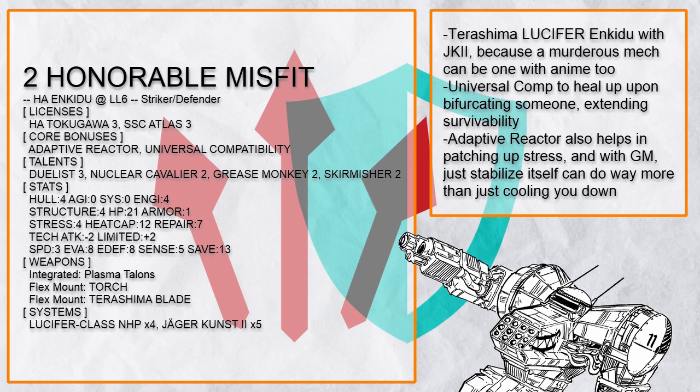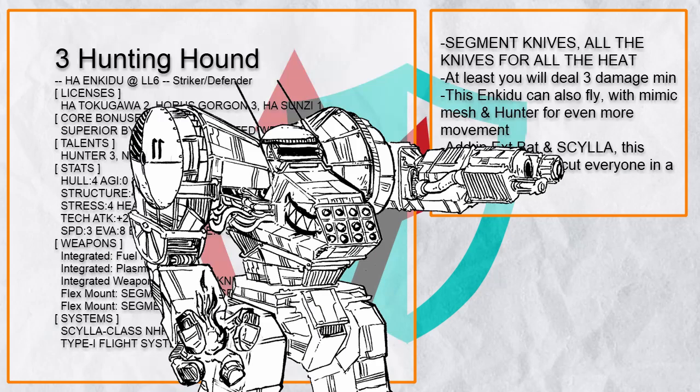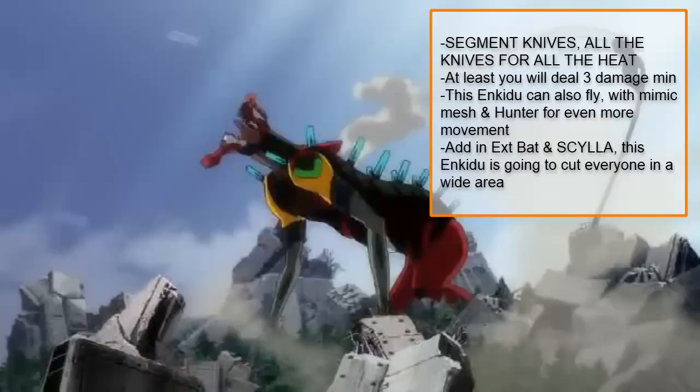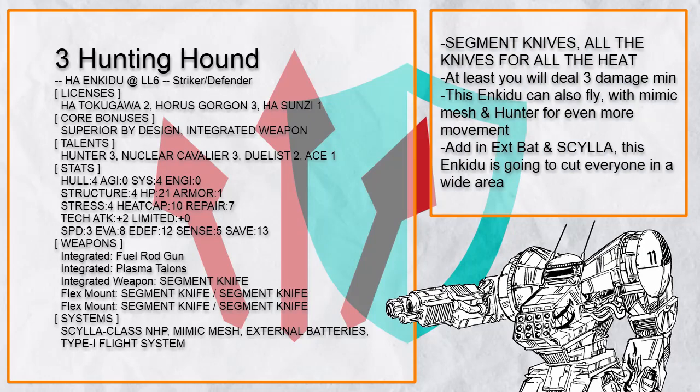This is Hunting Hound, and that's so many segment knives. Is it a smart idea? No. But is piloting Enkiju a smart idea in the first place? Also no. The more horrifying thing is that this Enkiju can fly with Mimic Mesh and Hunter for even more movement, so even height won't let you escape it. An Enkiju with Hunter or Skirmisher is a very different beast, as it can keep relentlessly moving towards its prey forever. Add in external batteries for even more threat, and Scylla for even more attacks to protect your allies — you've got one dangerous Enkiju that's going to quickly cook itself.